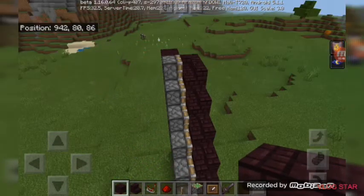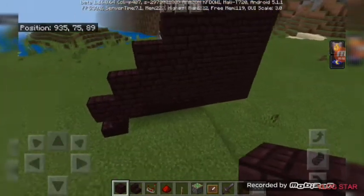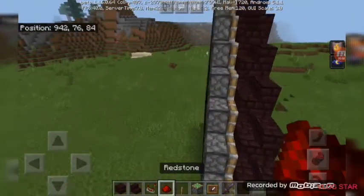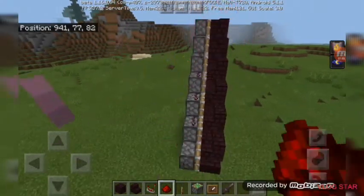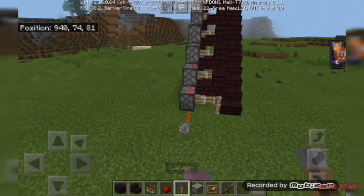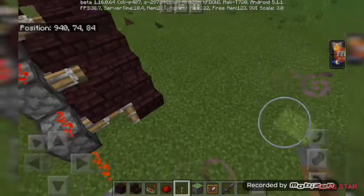Now that we've finished that section of the staircase, I'll go ahead and set up the redstone — one, two, three, four, five, six, seven, eight. When you hit the lever like this, this stair will activate. I'll just put the next stair right here.